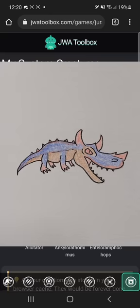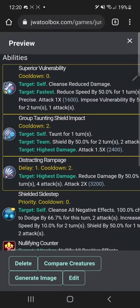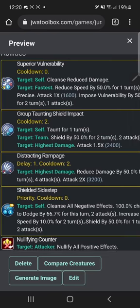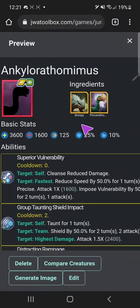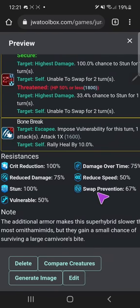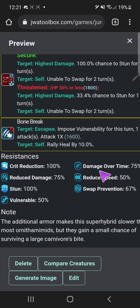Kylo Rathomimus — this is a combination of Bumpy and Prosorathomimus, because I love both of these dinosaurs a lot. Kylo is Bumpy and Stygimoloch's child, equally as lovable. Superior vulnerability, group taunting shield impact, distracting rampage, shielded sidestep which has no cooldown — actually I might change that — no, I won't because critical sidestep is a thing. Nullifying counter from Prosorathomimus. Stunning alert bone break — which hasn't been covered yet. 'The additional armor makes this super hybrid slower than most ornithomimids, but they gain a small chance of surviving a large converse bite.'